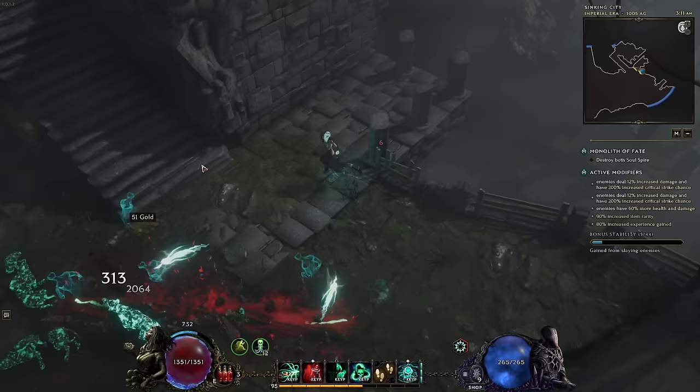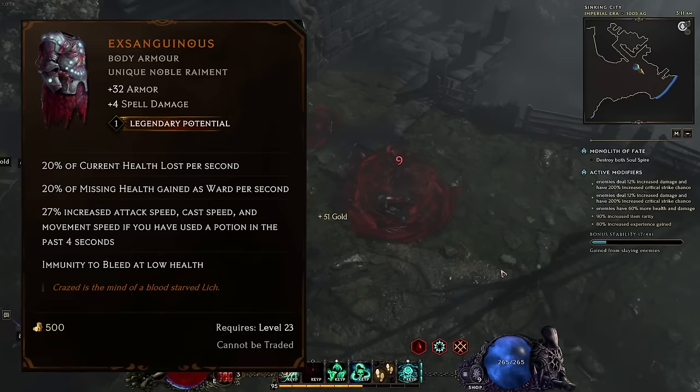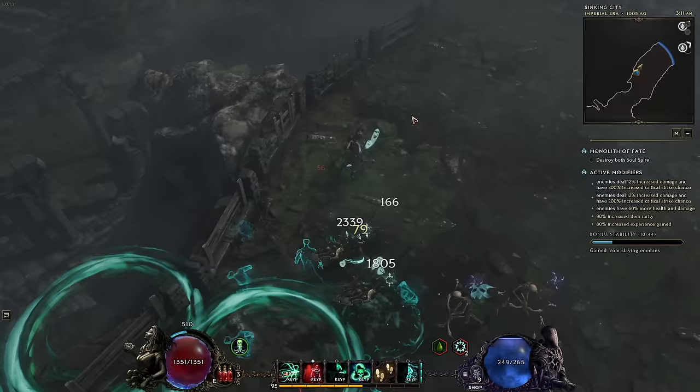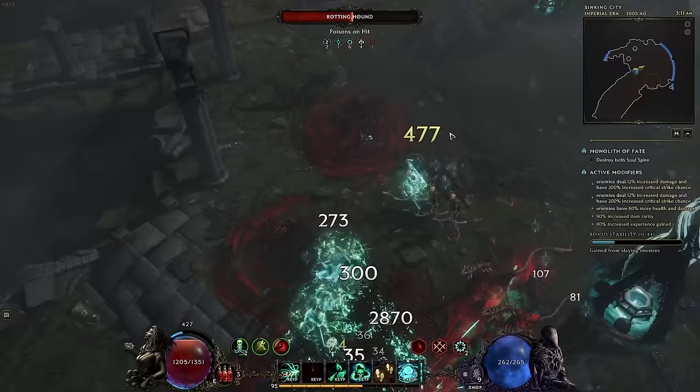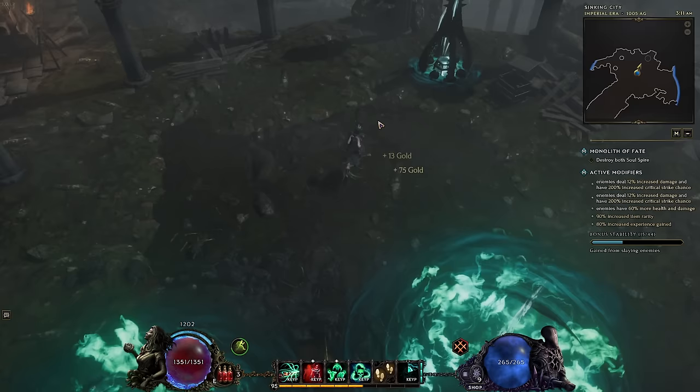First thing: you need to look at the basic properties. If you're looking at a unique, does it have legendary potential? In general, at least in terms of gearing and power, uniques with legendary potential are more valuable than those without. From there, you have to look at a bigger picture. Is it something for your build right now? If yes, it should be reasonably easy to decide if it's an upgrade — you're probably wearing a similar one. Does this have better rolls, higher LP? Can you make it into an awesome legendary?